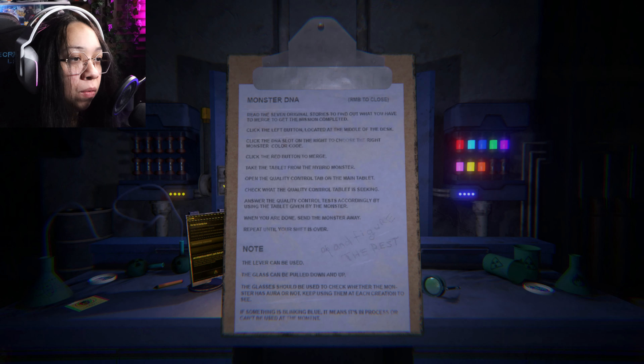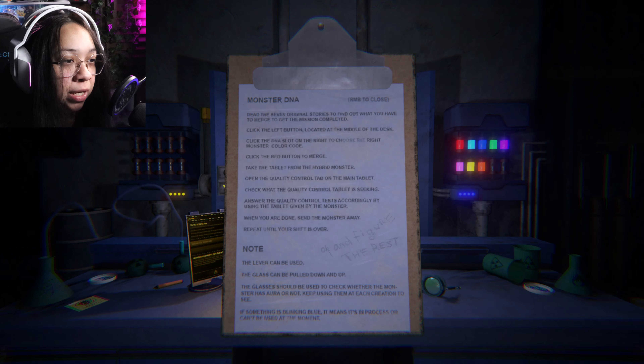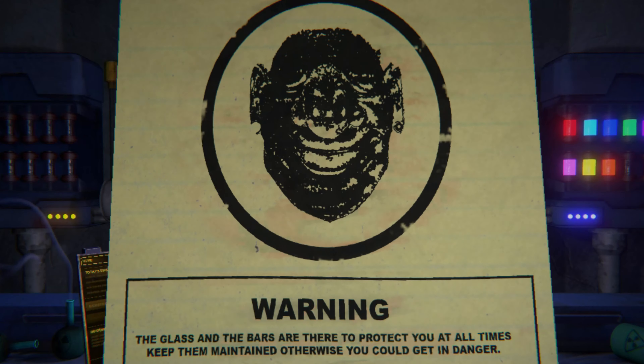Read the seven original stories to find out what you have to merge to complete the mission. Click the left button located in the middle of the desk. Click the DNA slot on the right to choose the right monster color code. Click the red button to merge. Take the tablet from the hybrid monster. Open the quality control on the main tablet and check what the quality control tablet is seeking. Answer the quality control test accordingly.